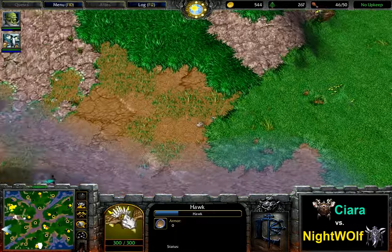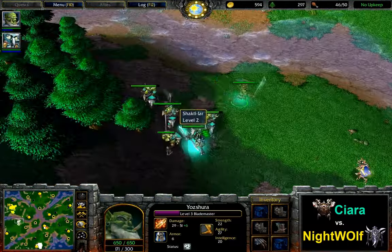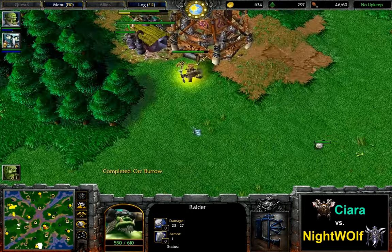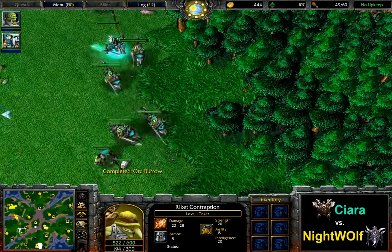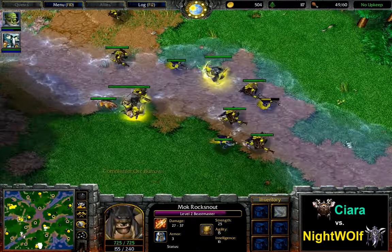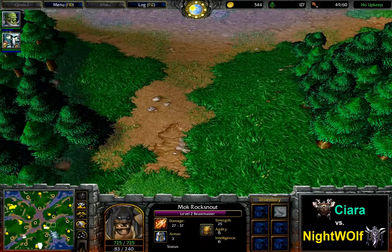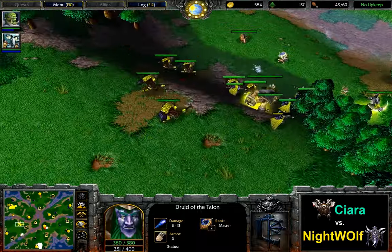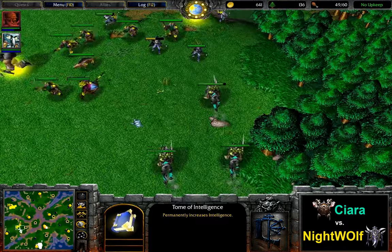A decent trade there for Ciara, who is retreating with his entire army. At this point, for the next few minutes at least, he's going to have a very tough time getting into an actual fight — only hit-and-runs. Perhaps snipe off some stuff — most likely a Talent here and there or an Archer if Nightwolf isn't careful.